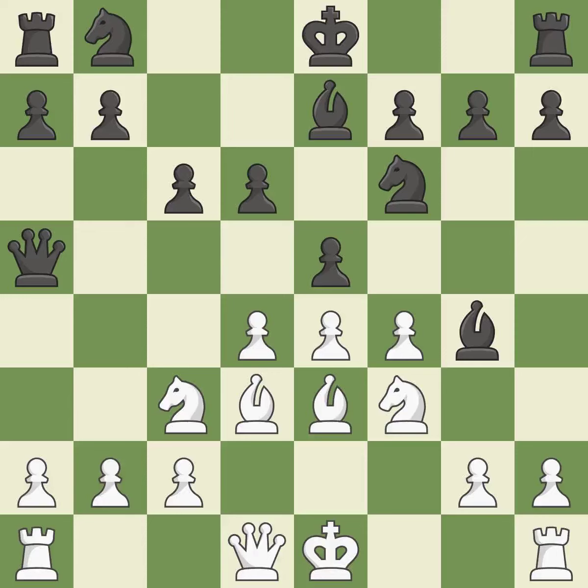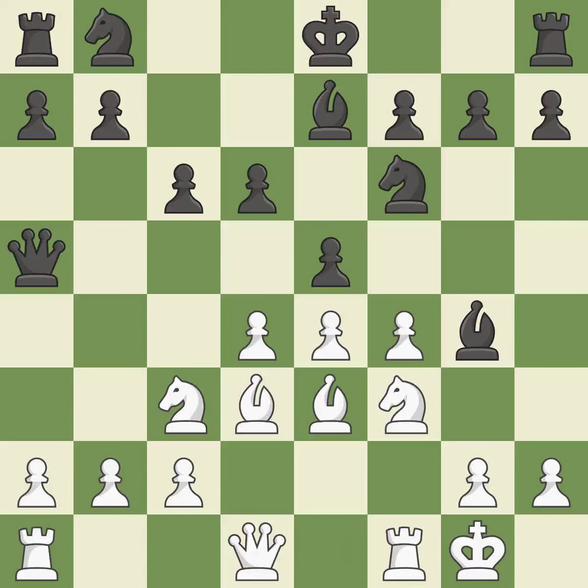By developing a bishop from its initial square, this activates it. Castling gets the king to a safer square, out of the center of the board, while also developing a rook. Castling kingside tends to be safer because the king is further from the center.